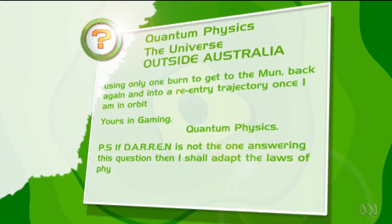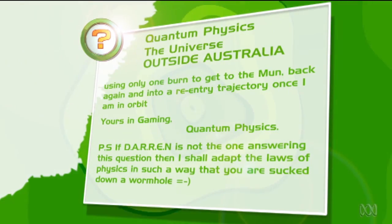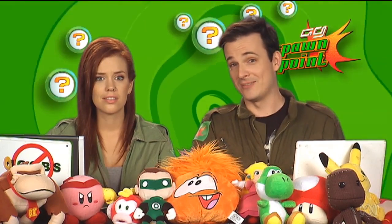If Darren is not the one answering this question, they'll adapt the laws of physics such that we are sucked down a wormhole. Those sound like some tricky manoeuvres, but I'm sure I can manage them without Darren's help. How hard can it be? Bajo, I really think we should get Darren — I don't want to get sucked down a wormhole, and second of all, you're pretty terrible at Kerbal Space Program.